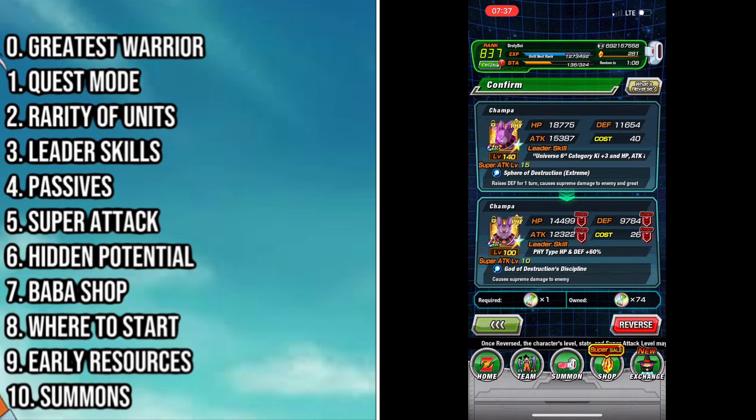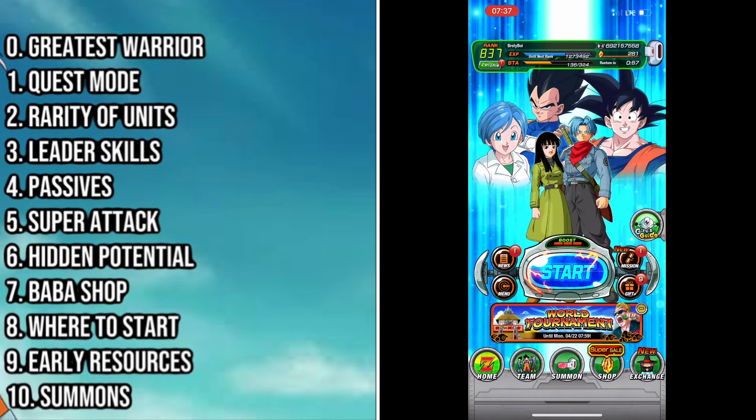If you Dokkan awaken a unit and then want to reverse it to open its hidden potential system, you will need one of these hourglasses. You can obtain them from the bubble shop, which we'll talk about next — it's the only way to reverse units, although you can automatically apply it from the previous screen.